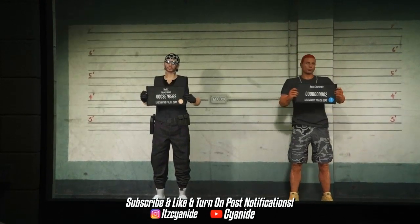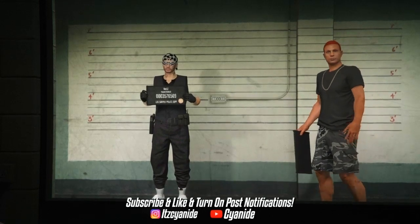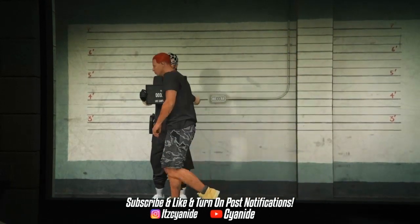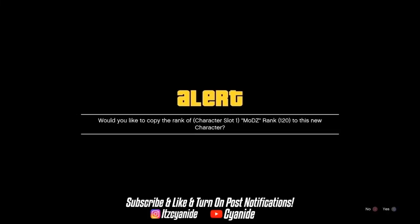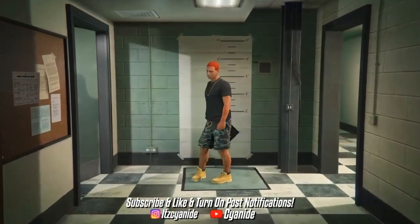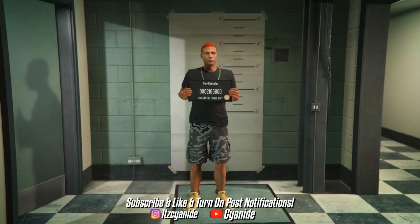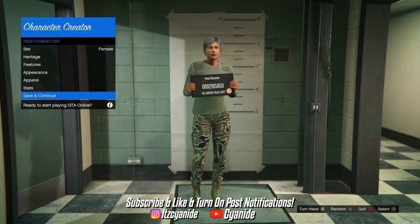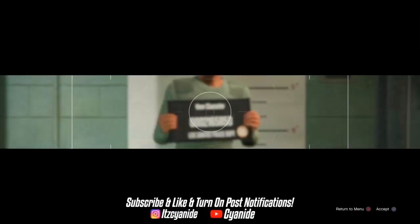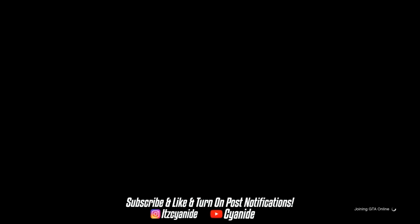Once you're here on the swap character screen, scroll to the right. Keep in mind your main character has to be on the left side and it has to be a male character. If you don't have a male character as your main, you will not be able to do this glitch — that's unfortunate. If you do, go ahead and create a female character if you haven't already. If you've already created a female character, delete that one and create a new one.